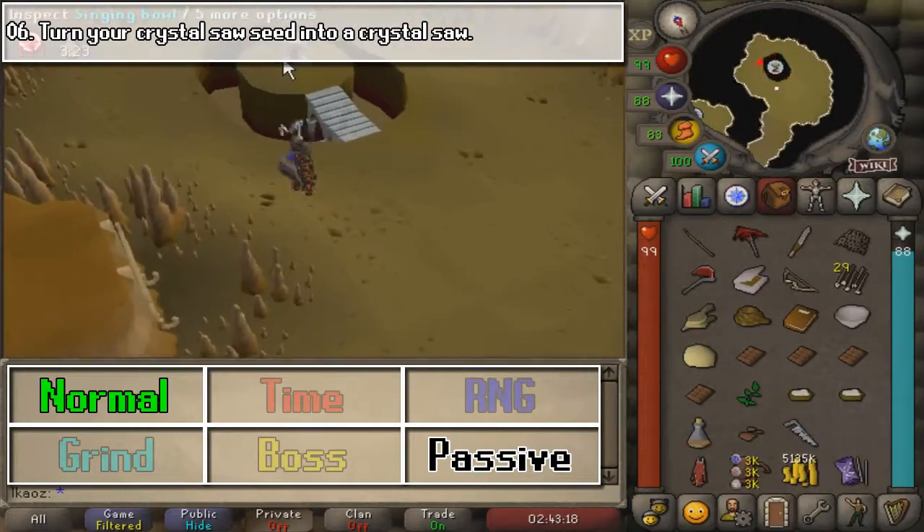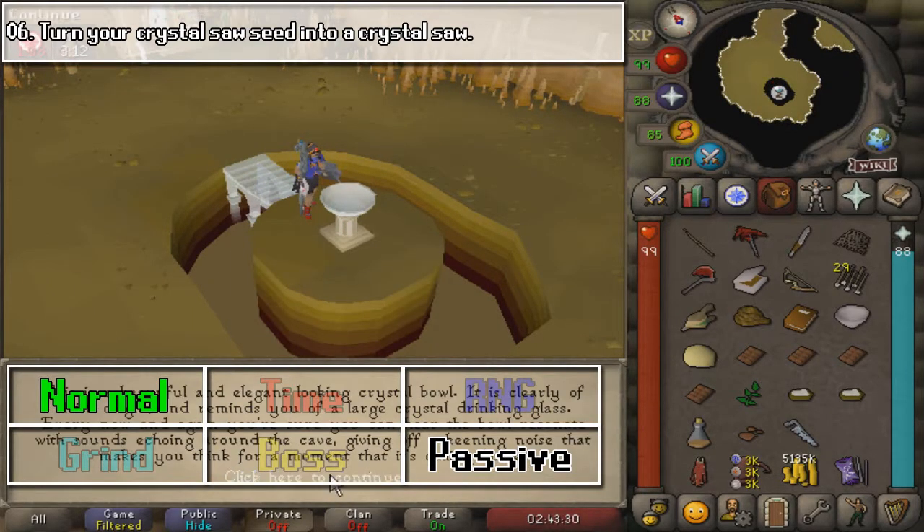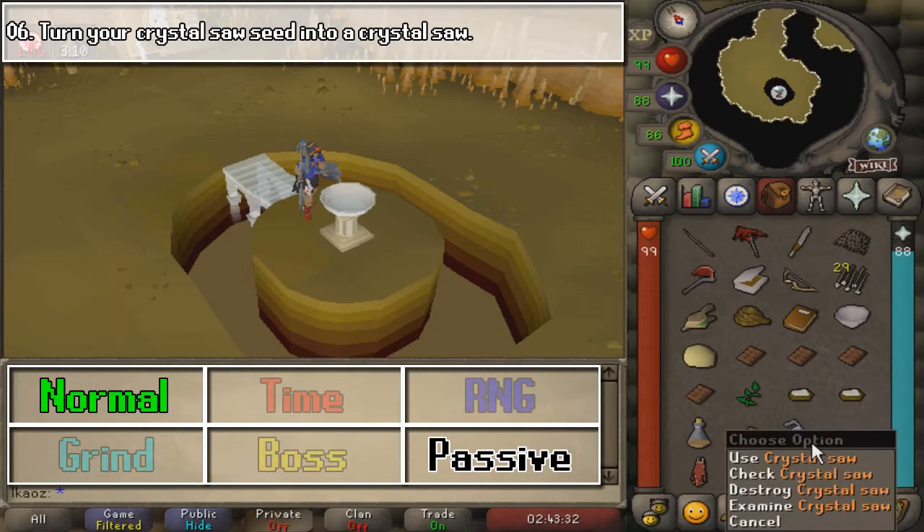Next, we are going to turn our Crystal Seed into a Crystal Saw. Once you have the seed, go ahead and use it on the Singing Bowl, and it will give you the option to transform it into a Crystal Saw. As you can see in my inventory, I already have it.